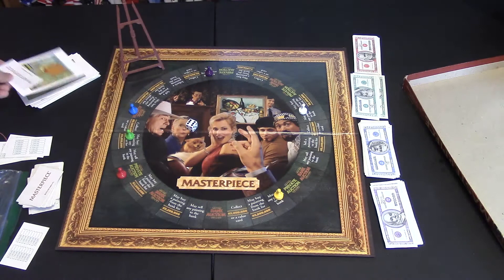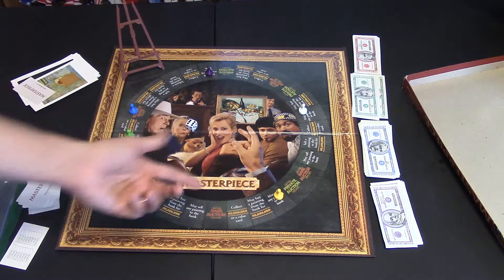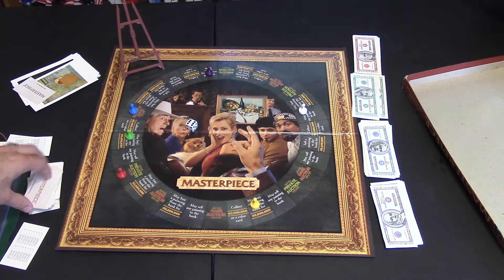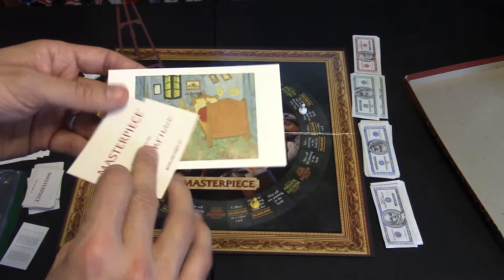Other squares you can land on: some say collect $3 million, or you can get a value card. This is a way to get money in the game, because money does get tight. If you land there, you can get $3 million. Or if you have plenty of money, you can get an additional value card and add it on to any painting you want. If I add it to this one, it goes from $3 million to $7 million. But watch out — when players see you have two cards on a painting, they may think it's worth a lot more.